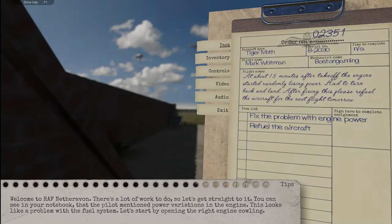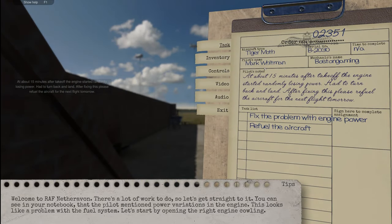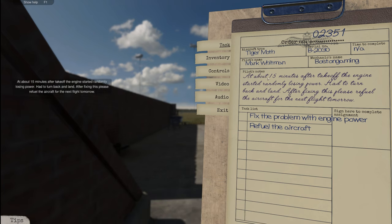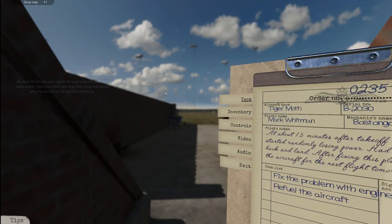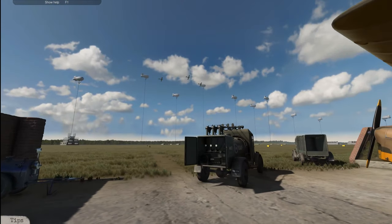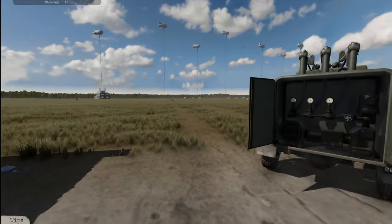Number one service flying training school. Tiger Moth aircraft. Pilot's name: Mark Whitman. Mechanic's name: Boston gaming. At about 15 minutes after takeoff, the engine started randomly losing power and had to turn back and land. After fixing this, please refuel the aircraft for the next flight tomorrow. Come on, bro — you fill up your own aircraft! Fine, whatever. It actually looks really cool. I like the planes flying around — that's a neat little addition.